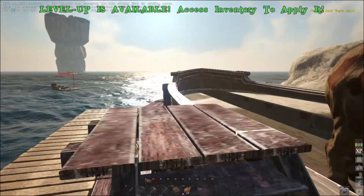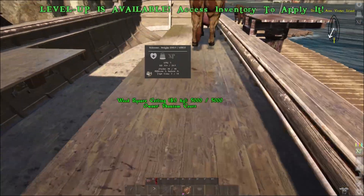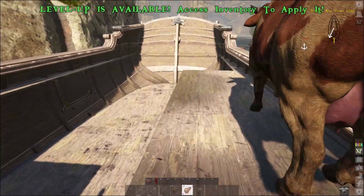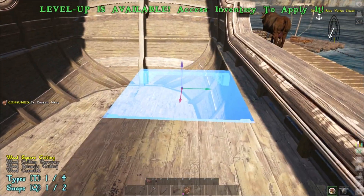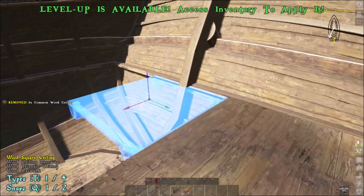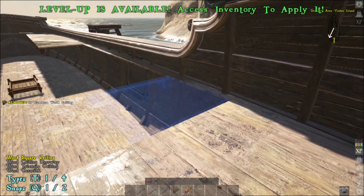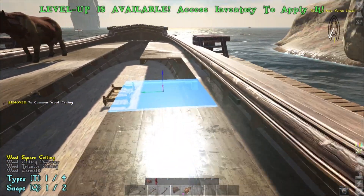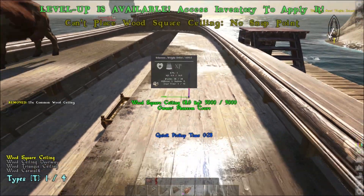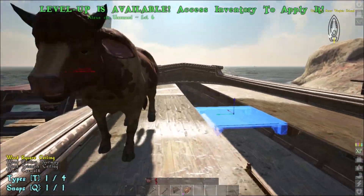I could be wrong on those numbers but you can test it out. The top part of the ship you will have to cover with ceilings, but make sure you don't cover the center part, because if you have a ceiling on the center part it gets blocked by the sail. So you want to put the sail down first before you put down the ceilings, which I'm gonna show you in a second.